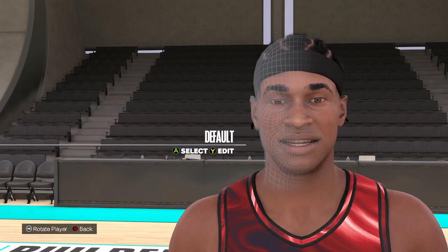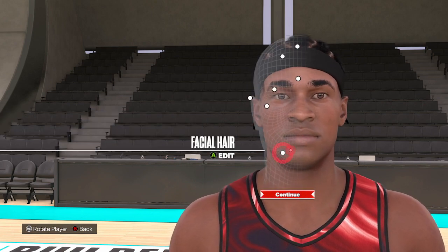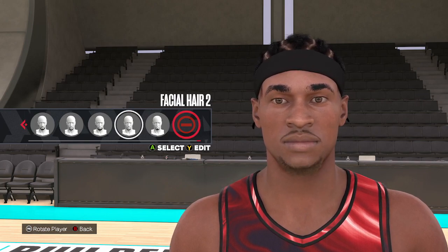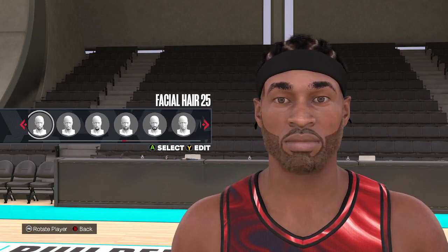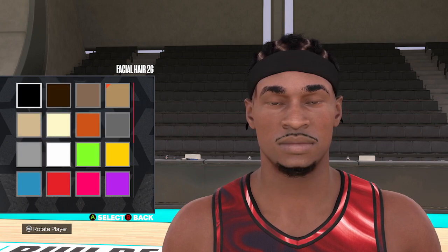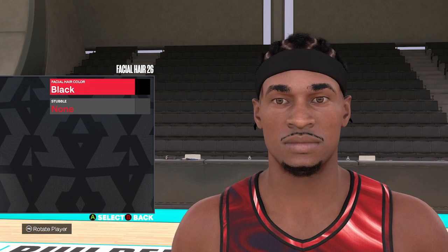That completes the mouth. The upper teeth we're going to leave as default; the lower teeth again we're going to leave as default. For the facial hair, a couple of different options — you could go 2, but the one I actually like better is hairstyle 26. We're going to change that to the black hair color, no stubble on this one.